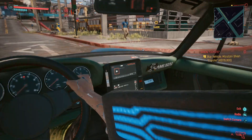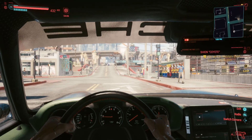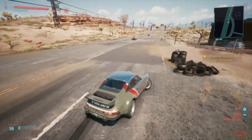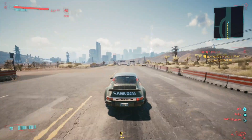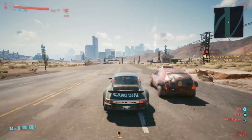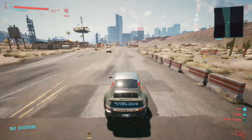At number seven we have Johnny Silverhand's Porsche 911 Turbo. You get this vehicle for free by completing the main story and then completing Johnny's side missions. It takes turns pretty well, but unfortunately it doesn't have a very good top speed — I was only able to get it up to 162 miles per hour going downhill. Compared to other vehicles on this list, 162 mph just isn't going to cut it.